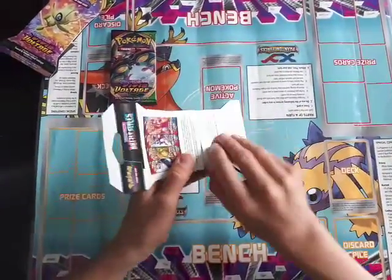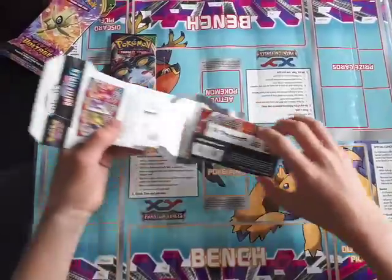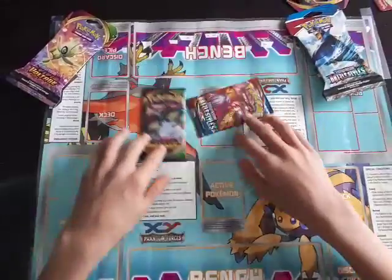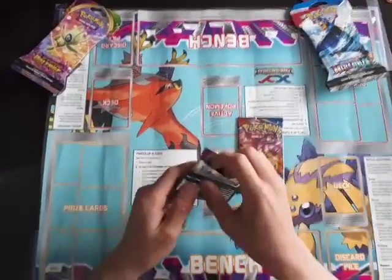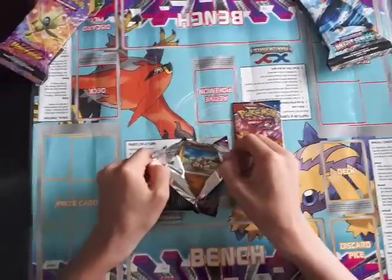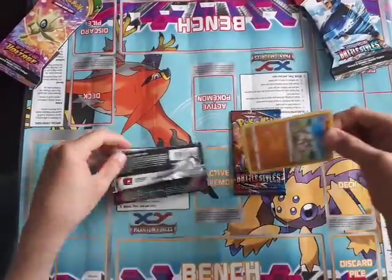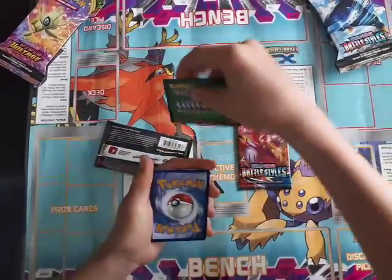Let's pull this one out as well. Alright, and we have an Urshifu Single Strike Style. Alright, so we'll open Vivid Voltage first. Let's see if we can get the Secret Rare Pikachu. Green code card.